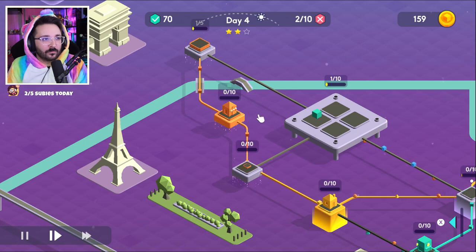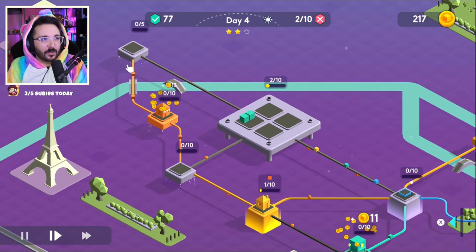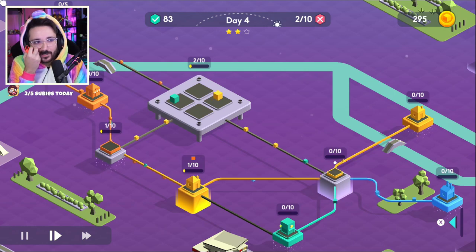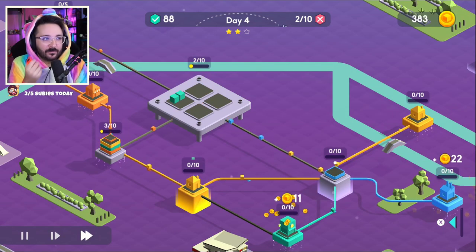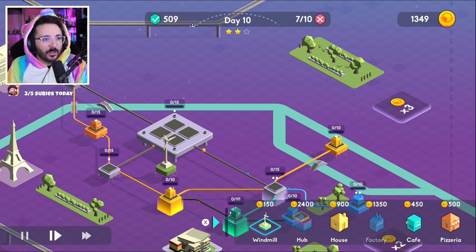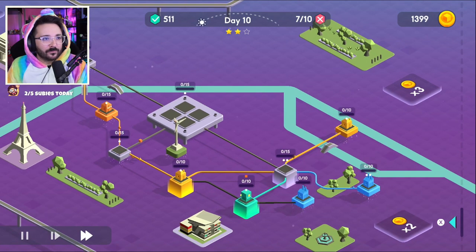The premise is simple, but a little confusing at first, as nothing is explained. The player will have to learn from their experience. There is a central warehouse that first receives the orders, and then distributes them to secondary platforms arranged differently on each level. It's interesting to have some kind of difference between colors and shapes, and in this way, shape the city according to the needs of the company.